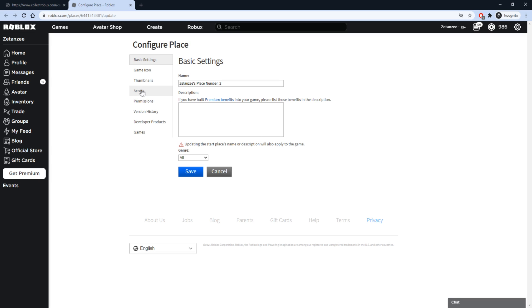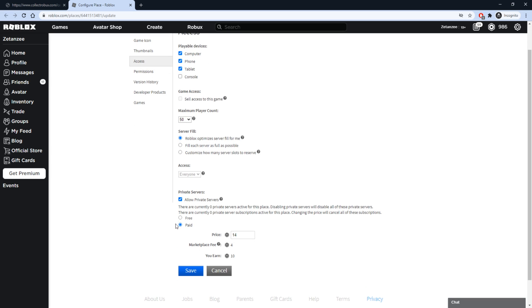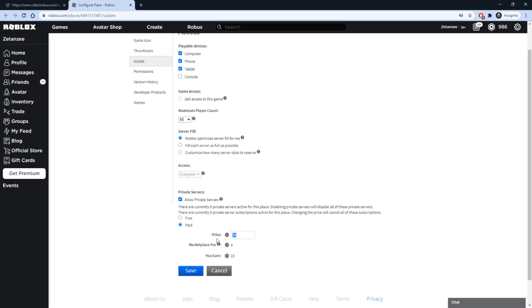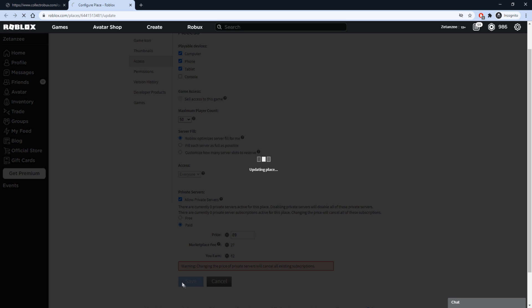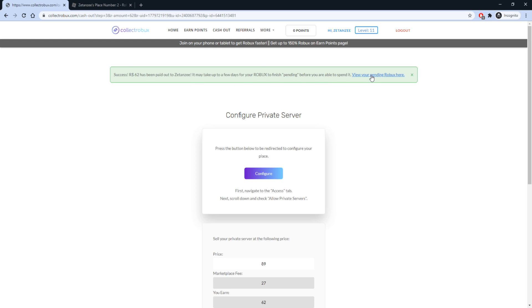When you are on the configure page, open the access tab, click 'Allow Private Servers', and select 'Paid'. Set the server price to the amount shown on the first line of CollectRobux. Once you enter the server's price, save the game and click redeem on CollectRobux. After you cash out, the Robux will be pending for five to seven days.